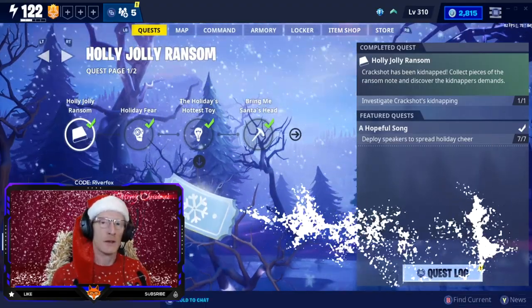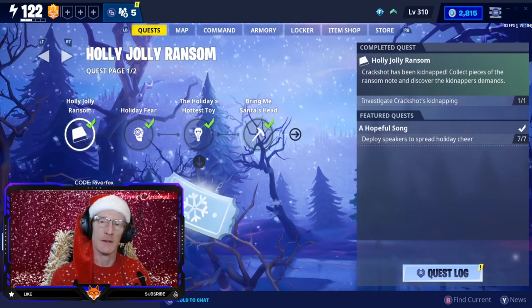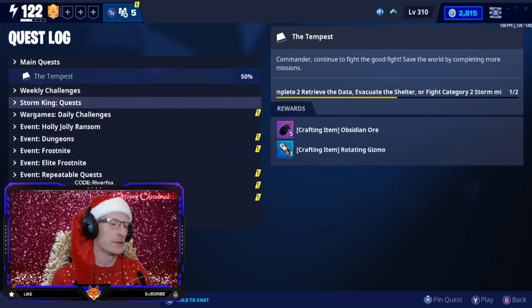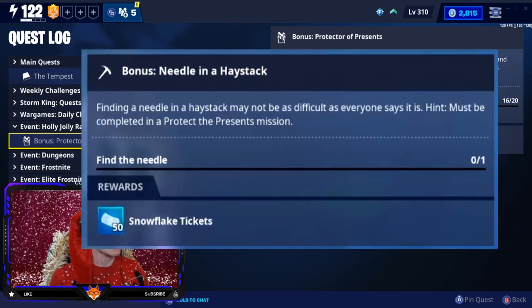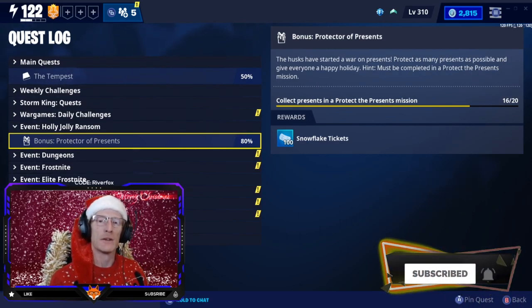Now if you are going through your Holly Jolly Ransom questline missions, you will have a few side quests that you need to complete as well. I don't think they're too difficult to find, but if you don't know where to look I'll quickly go through and show you today. The first one, if you go to your quest tab and down to the Holly Jolly Ransom event - I don't have them on there now because I've completed them already. One of the mini quests is called 'A Needle in a Haystack,' where you need to find a tiny needle within a haystack. I'm going to take you into a mission and show you exactly where to find it.